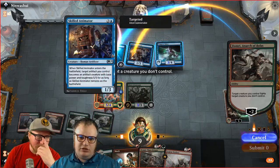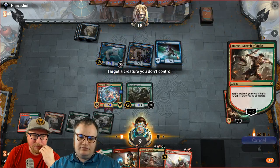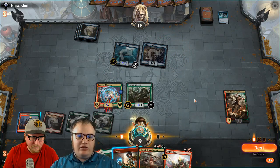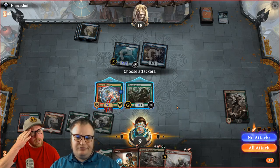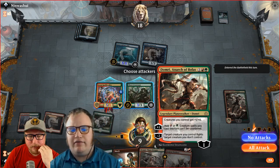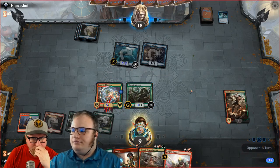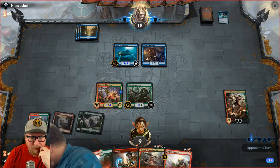Normally I'd say we get rid of the Djinn, but since we're saving so much by killing the Animator — now we can actually block the 5/5 with our 5/4 Growth Chamber Guardian. We can't block the Djinn since it's in the air, and it gets bigger whenever he plays Islands. So we block the Skilled Animator's vehicle. Now we can also attack with the Thorn Lieutenant. If we leave it back, we keep the Shock open — so if he bounces our Spellbreaker, we still have that three damage.